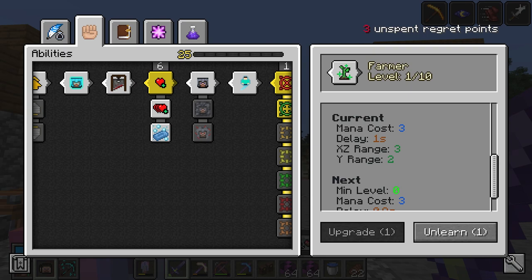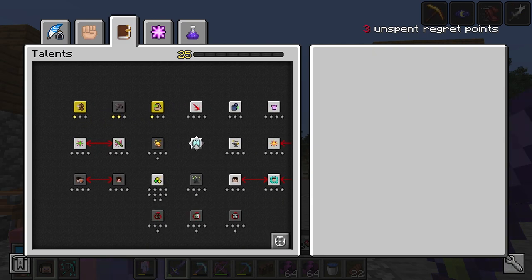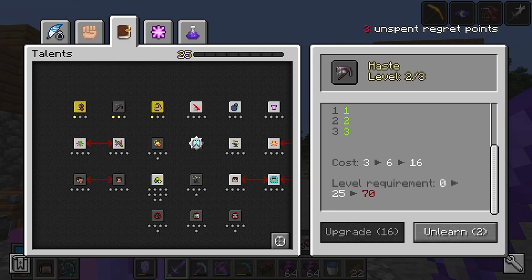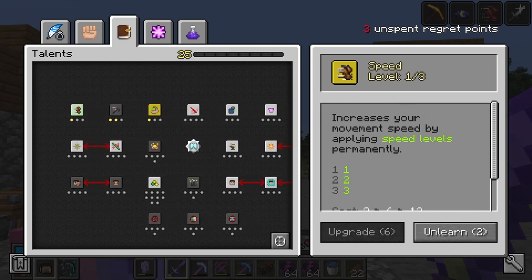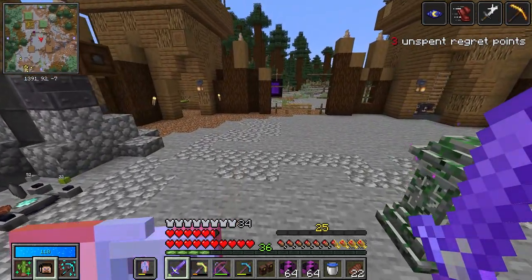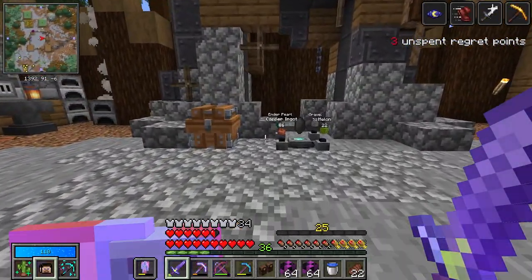Funny enough, I thought we were going to have our skill points redistributed back to us. However, even with the new upgrade requirements — haste is more expensive, strength a little more expensive, maybe speed is two — we still have enough skill points, which is 26: 25 for our level and one from a skill orb we ate last episode. So we're sitting pretty.